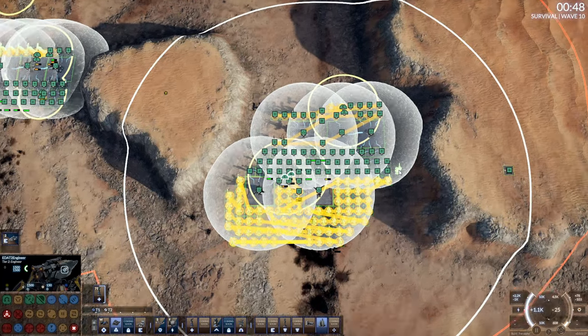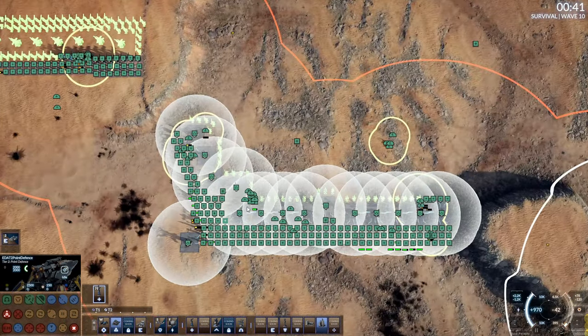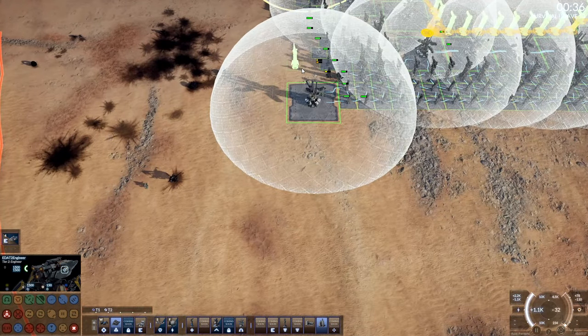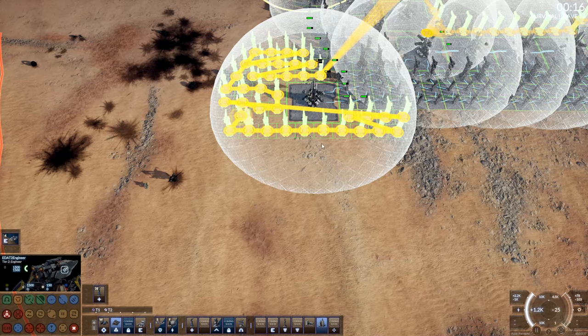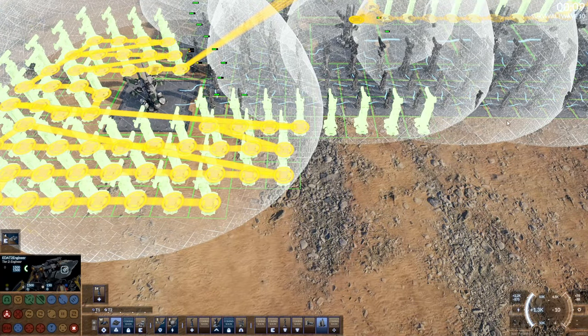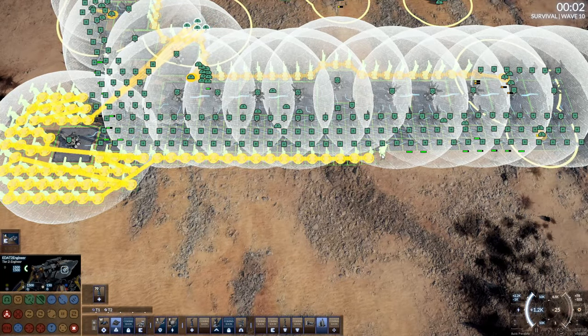We're gonna extend our reach as far as we can. Can we do that over there? Yes we can, we could definitely do it over there. We're gonna want to do it over there, so we're gonna do it. Gonna put a bunch of T2 PDs all over this shield. Can I put some T2 right in front? This will extend my range significantly. I think I can - oh my goodness, I could do that. I can make a row of T2 PD right here, so we're gonna make that happen.